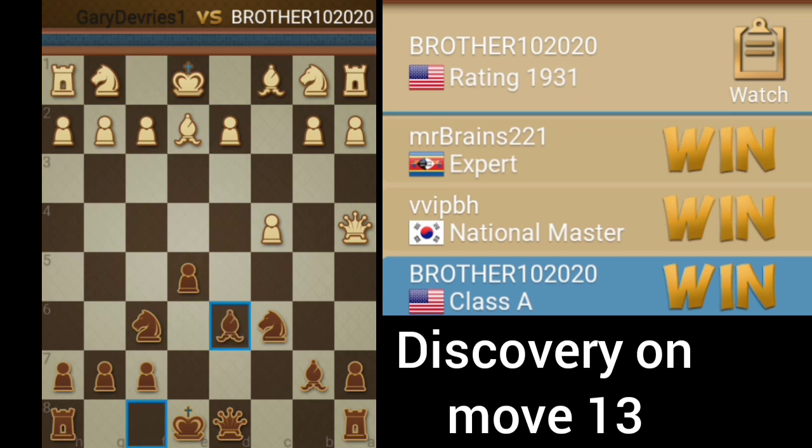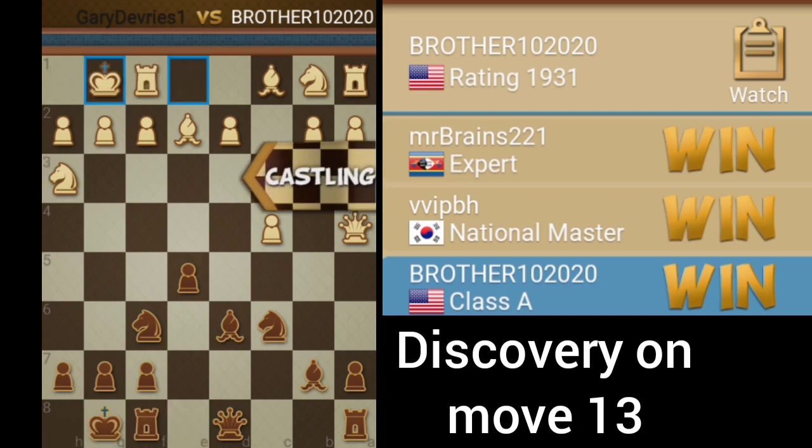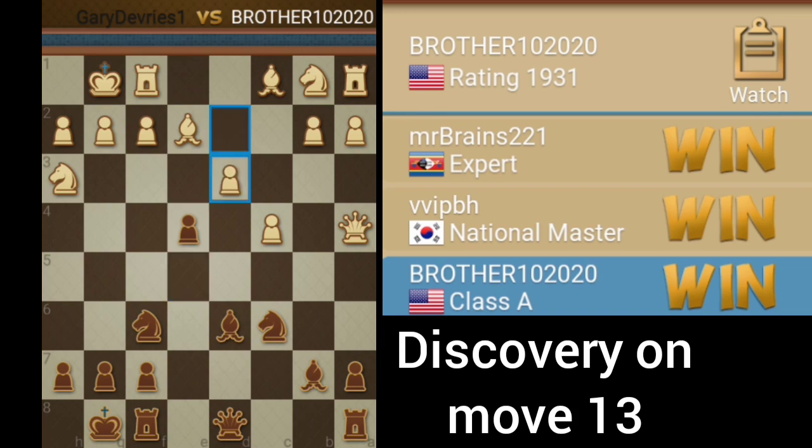White brings out the bishop. We've got our bishop developed. Now we're going to castle — kingside castling for both sides. Now it's time to go on the attack. We push the pawn up, decide not to take there, but we get our knight going. The idea was to threaten the bishop.